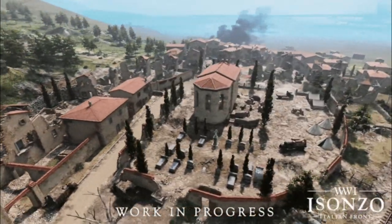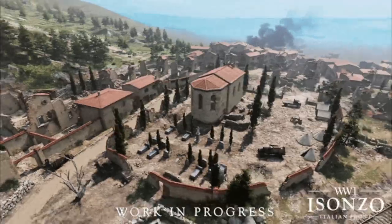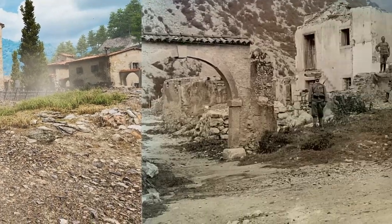Once that's out of the way, the Italians will somehow have to get across the river and breach the final objective — a churchyard and a house serving as the last defensive positions for the Austro-Hungarians.